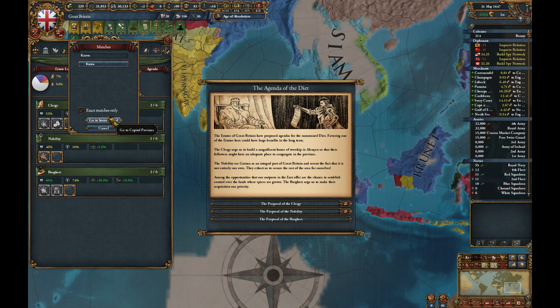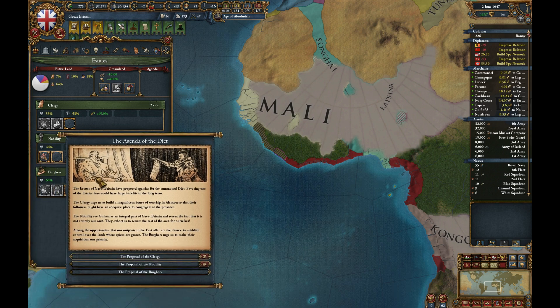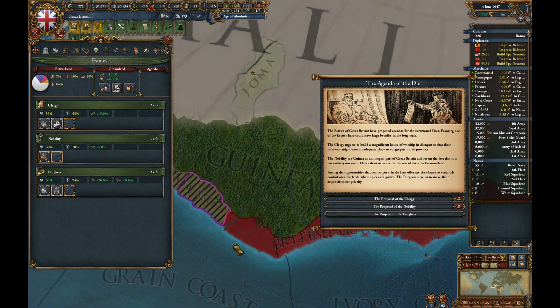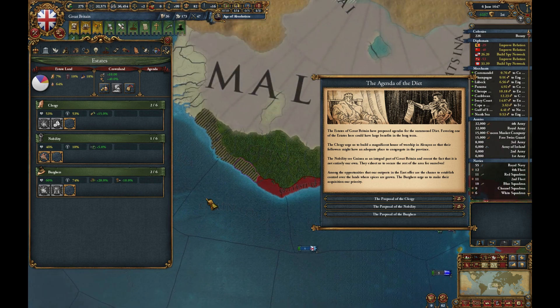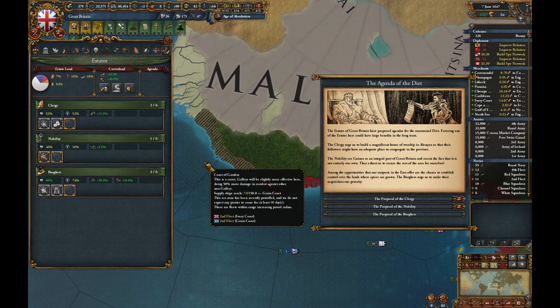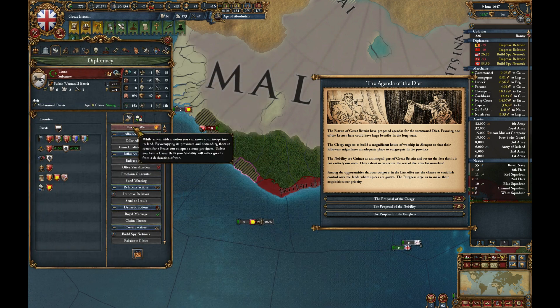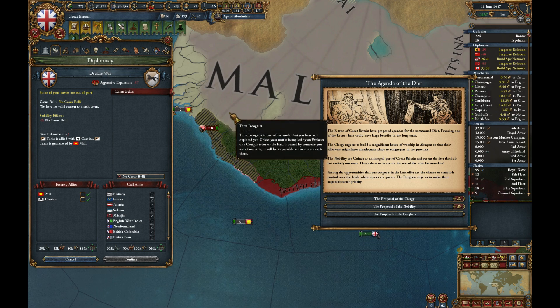That colony has become self-sufficient. We have formed Australia — she's fantastic! Can we subsidize them? Yes, very easily — we have a lot of money suddenly. I think that's from making all the states. However, we do not have a lot of diplomats.